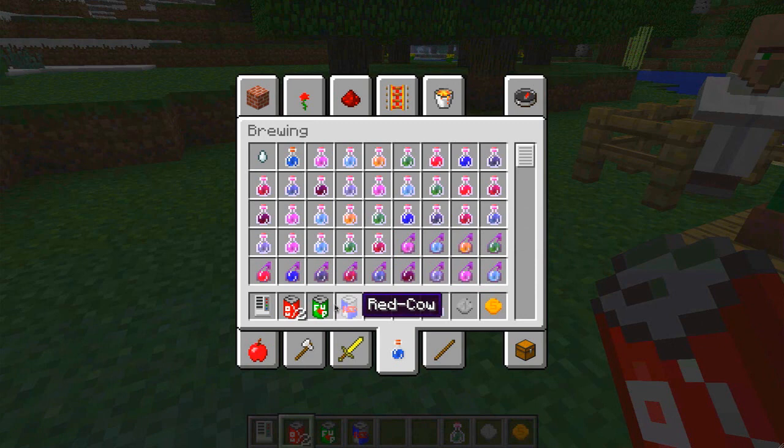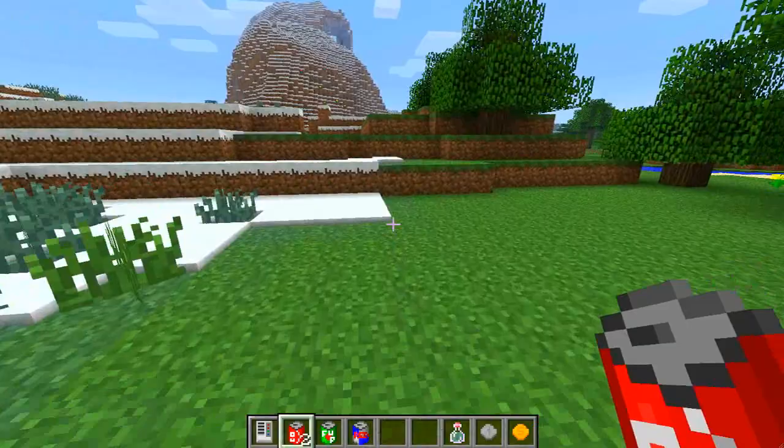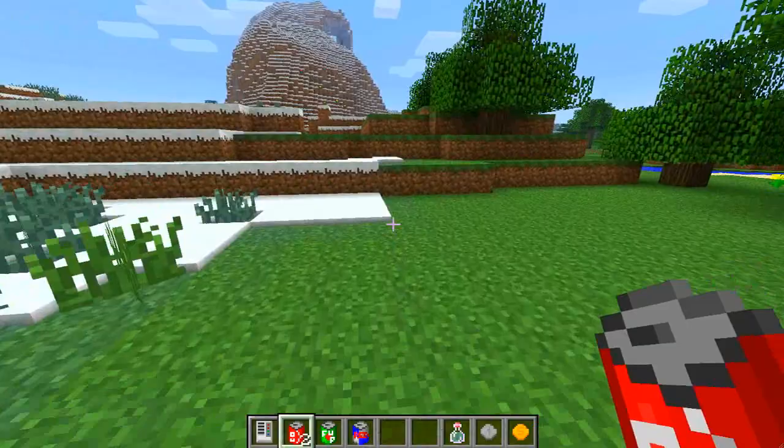So here we have the three gold coin drinks. We have Mine Cola, which is the red one. We have F-Up, which is the kind of 7-Up-looking green one. And we have Red Cow, which is obviously a Red Bull reference. Let's start with the Mine Cola.